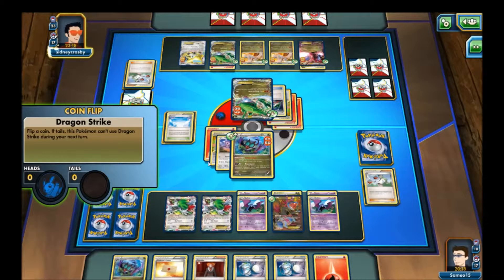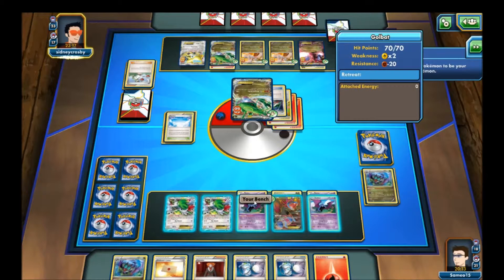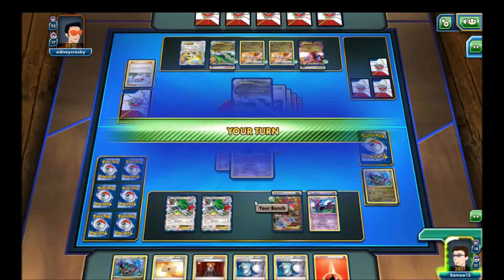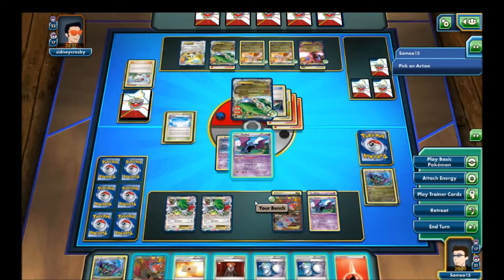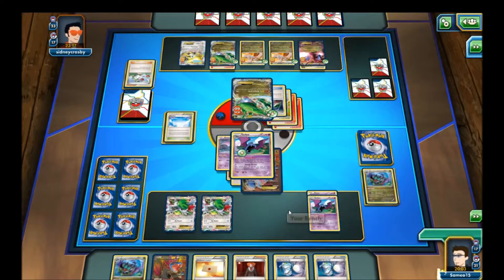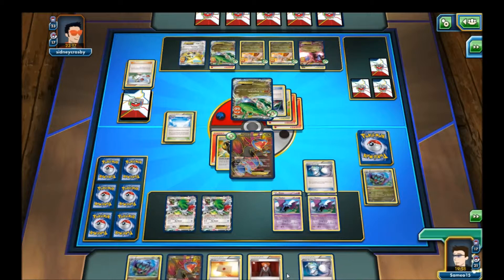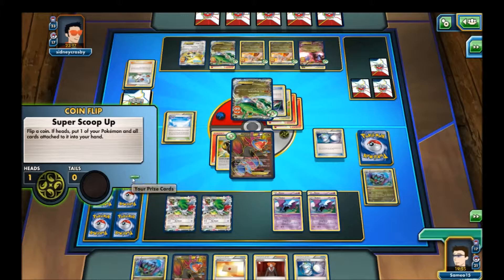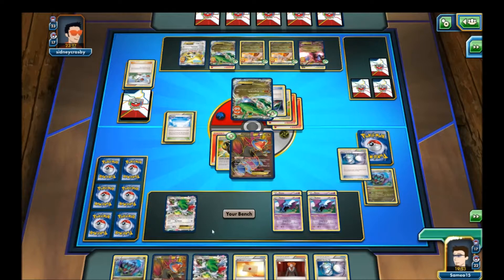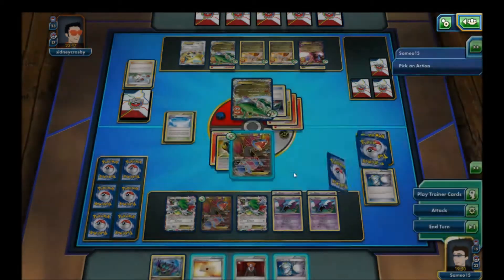I think this deck is a fun deck. Now, is it a good deck? Yeah... no. No, it's not. I feel like I should just hold on to everything, but I'm going to put a Double Dragon Energy here just in case I do need to attack so I can be able to do something. That Jirachi is going to look to be knocked out soon, and Rayquaza EX as well if my opponent does flip heads — which I will not be surprised if they do.